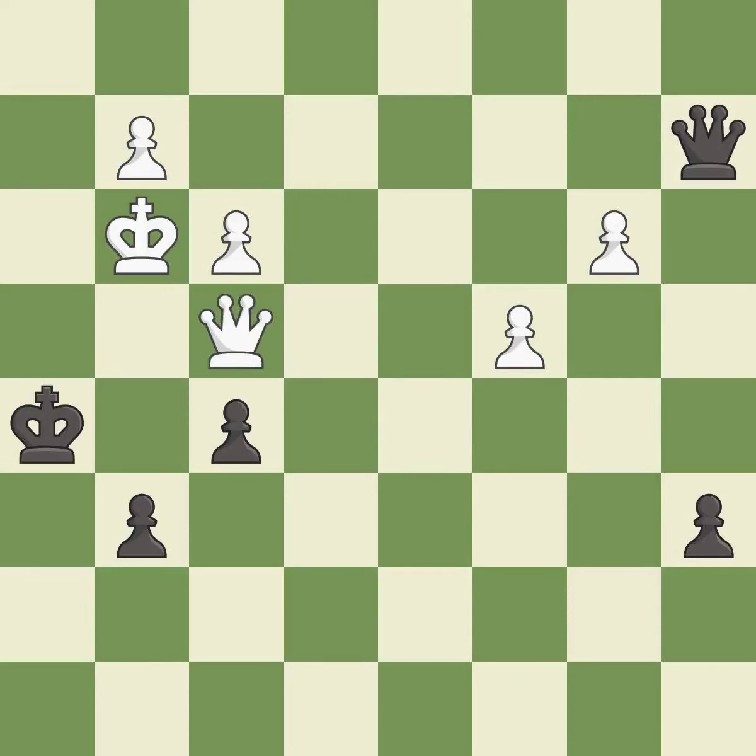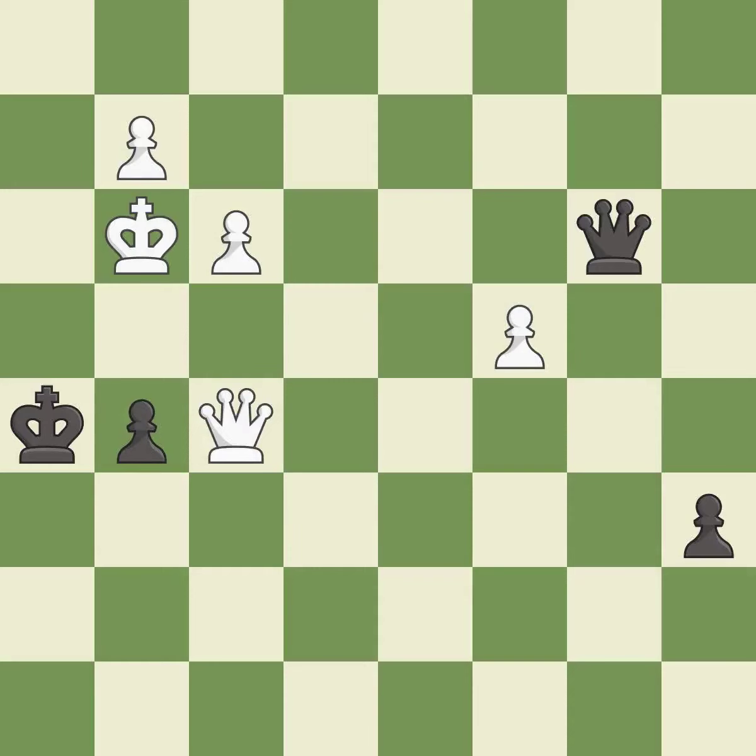This kicks an opposing queen — it is best. This threatens to play checkmate — it is best. This allows a forced checkmate — it is a mistake. And the game is over — it is best.